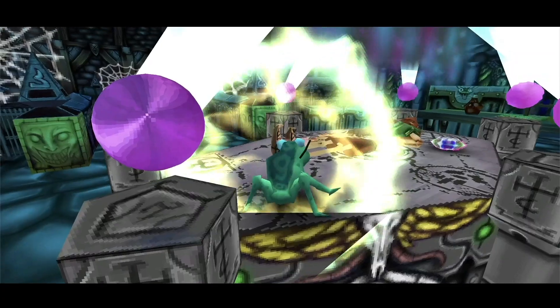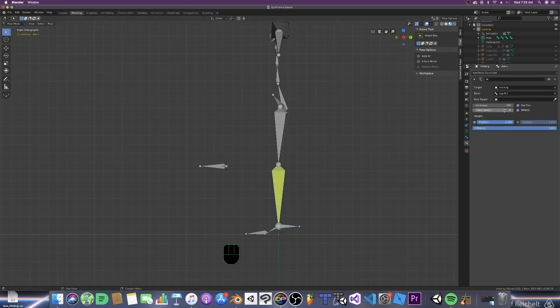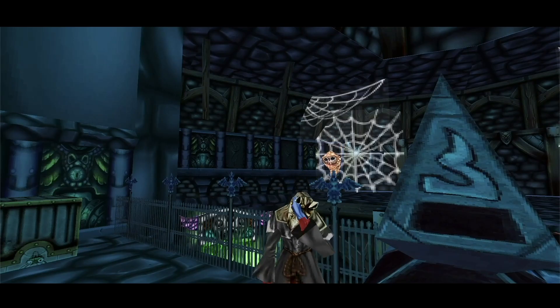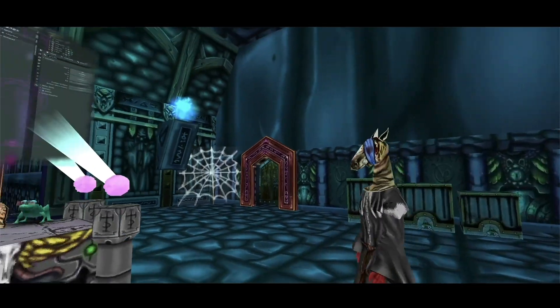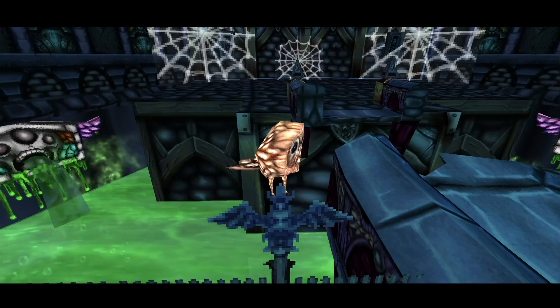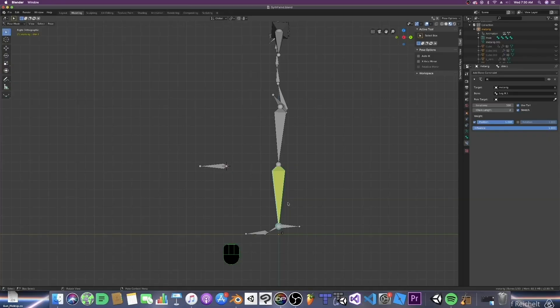He just needed to change the chain length to about how many bones are in the chain. I guess it wasn't that bad. So yeah, that can sometimes happen, but it's cool — everything is technically working. Just change the chain length to 2, or whatever works for you. This number primarily depends on how many bones the constraint will be affecting.